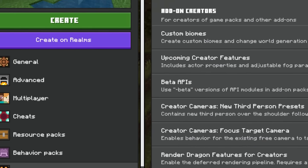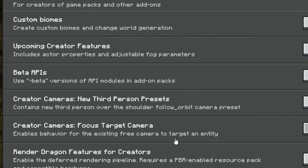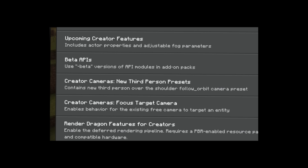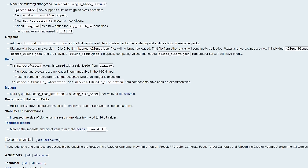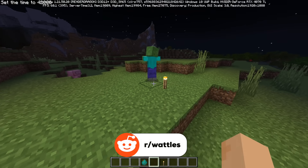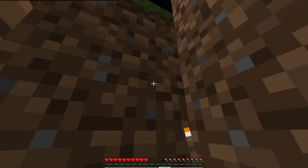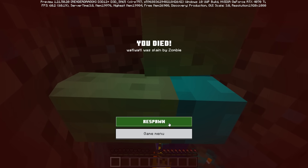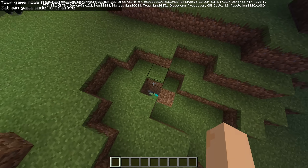Experimental features — usually I'd save these for the end of the video, but this time inside this update we don't actually have any. We have the removal of the bundle experimental feature, and then the expansion of these creator camera experimental features with brand new templates. Also great inside this update, we have about 90-something bug fixes, so things should be smoother than ever before. And where I'd like to leave you today is with the mobs — specifically those that can end up picking up a mace. If a mob has a mace and it jumps down onto me, that mob can smash you now. This is easily one of the most devious changes of all time.